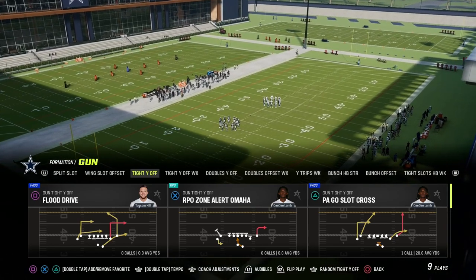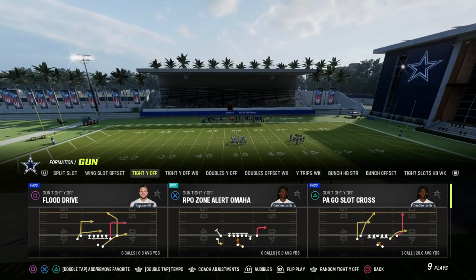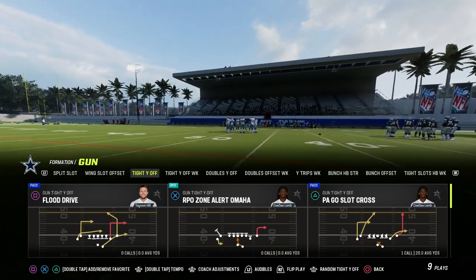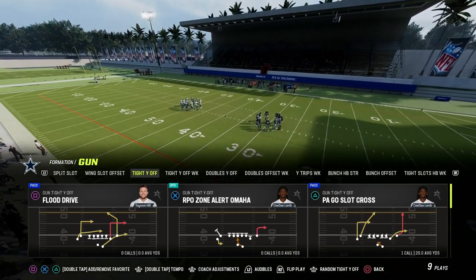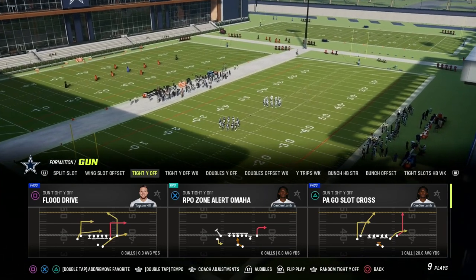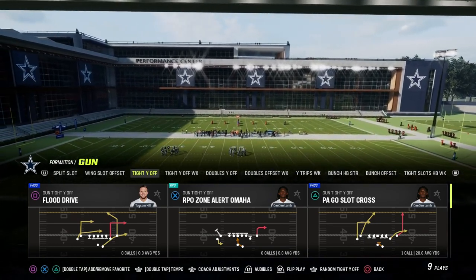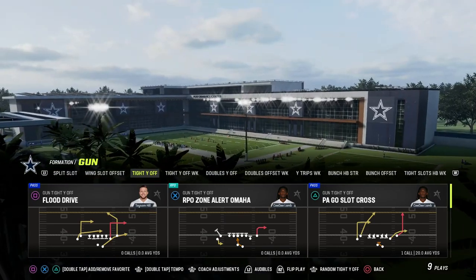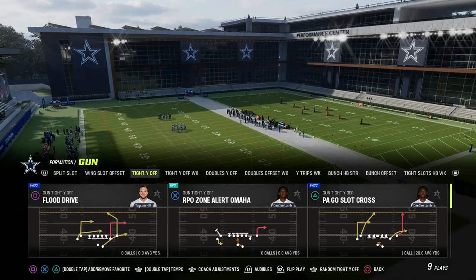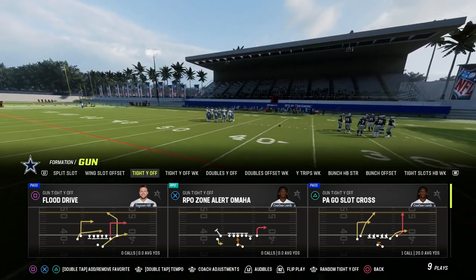The next thing is either a play or a series of plays — I call these constraint plays. When the defense is over-committing, when they're spamming the same adjustments — maybe a lot of man coverage, zone coverage, match coverage, blitzing, or double Mabel style coverage — what is your constraint theory play system that can beat any of the meta defenses? That might be a great man beater, a great quick snap play, or a zone beater. Constraint theory plays should check the box on all five: be quick snap friendly, beat man, beat zone, beat the blitz, and beat match.